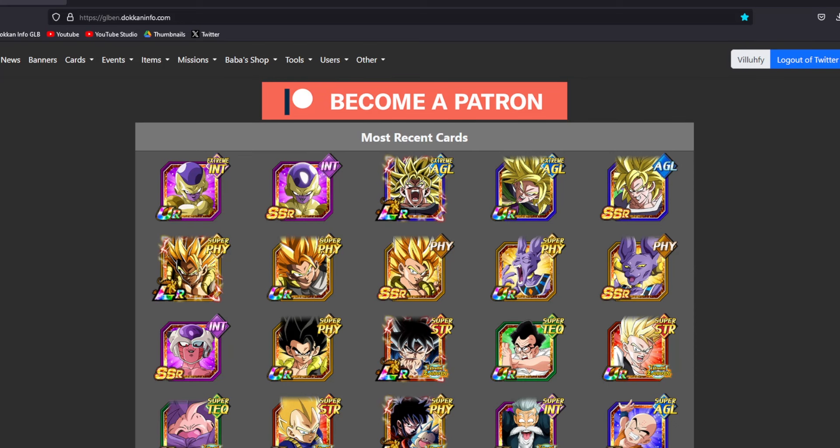Today we are going to be talking about hidden potential builds for the 9th anniversary LRs, specifically Gogeta and Broly. You've had a couple days to pull them and use them. You've wondered what the hidden potential build is, and maybe you are saving some skill orbs to figure out what you want to do with the characters.